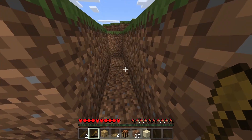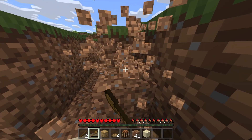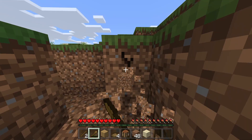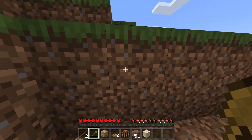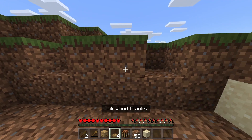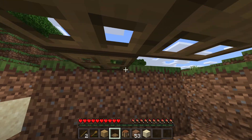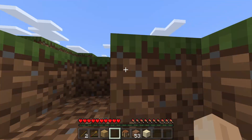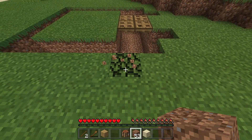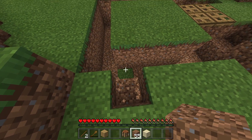Pick one side and increase the block width of your moat on that side by one. Then make two holes equidistant, one from the edge like this. Put your oak trapdoors like this, and then like that. Then come out of the hole, and put a couple more trapdoors in here so that you can get out of your moat easily if you fall in.